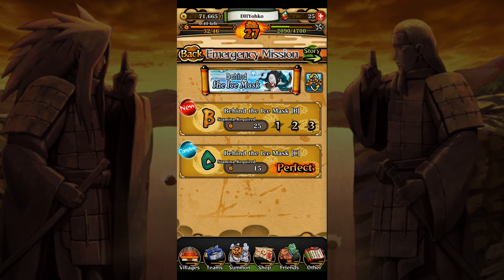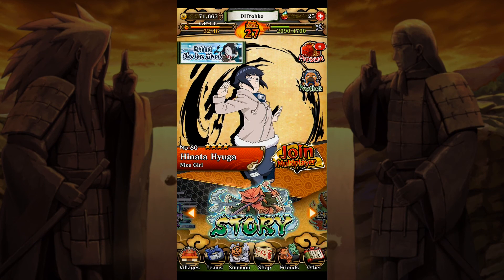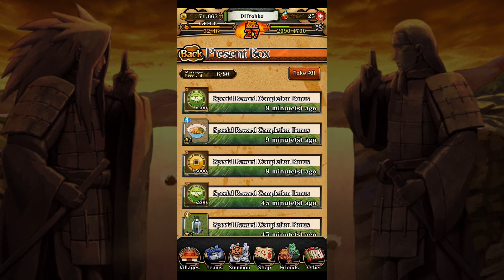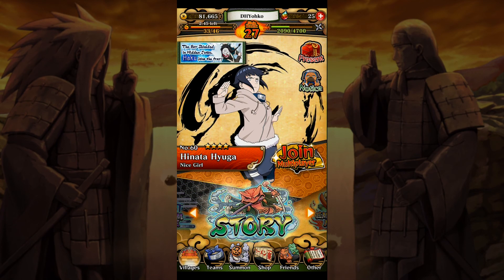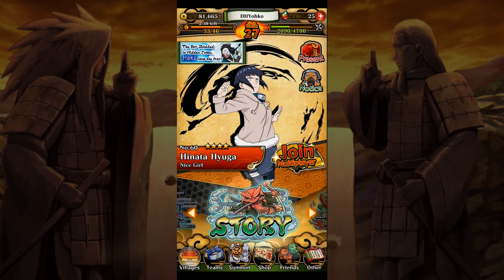Naruto Ultimate Ninja Blazing. As you can see, there are currently not that many characters, however if they decide to delve into filler arcs and once they hop over into Naruto Shippuden, there will definitely be a lot more characters. Hopefully it takes a long time before things get ridiculous and we start seeing 'you must have this character or you won't beat this' scenarios. The rewards you get at the end of a mission are in your present box - just accept all and you're done. Thank you for watching, and we'll see you next time for whatever shows up on the channel, probably more mobile games since I'm playing a lot of them recently, but definitely more content as well.